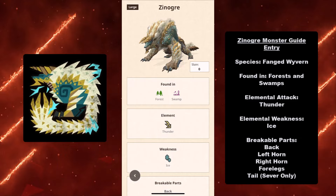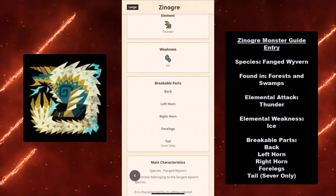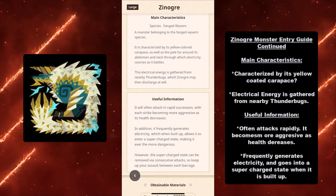First we're going to start out with the monster guide entry. As usual, it is a Fanged Wyvern species found in forests and swamps. Its elemental attack is Thunder and its elemental weakness is Ice. Its breakable parts are its back, the left horn, the right horn, the four legs, and its tail — but the tail is sever only.